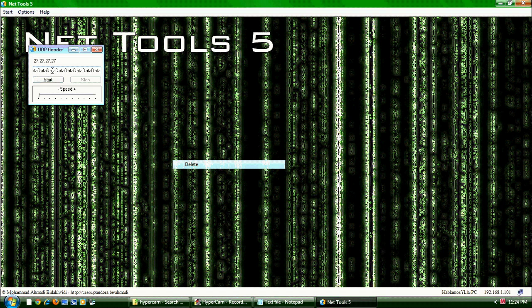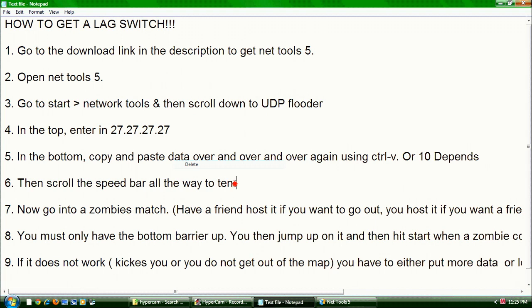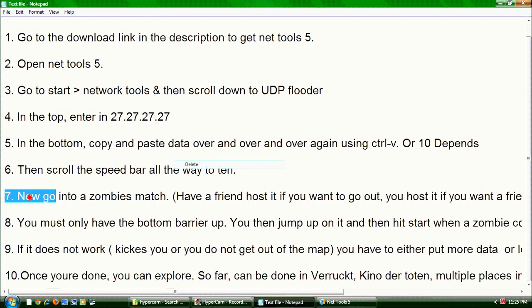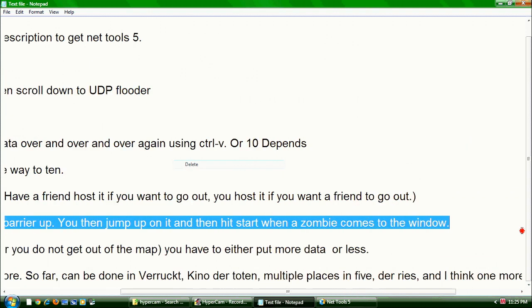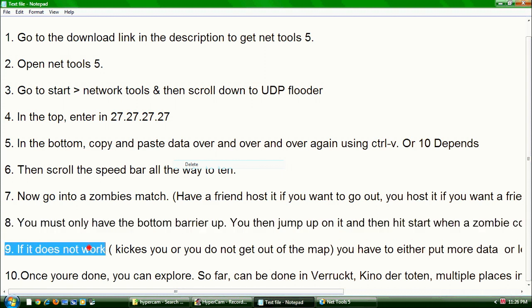All you have to do is get to the bottom barrier, then jump up on top of it, and when a zombie's trying to come get you, you have to hit start on the lag switch once you've entered everything I told you to do. Once you're at the map, you should hit stop — because the more lag there is, the more time you have to lag switch, but the more you might also lag out of the session, and then you'll have to start all over again.